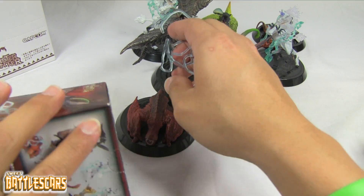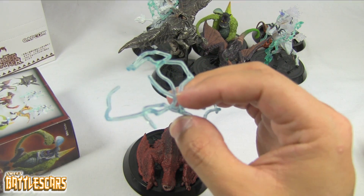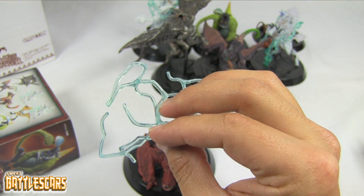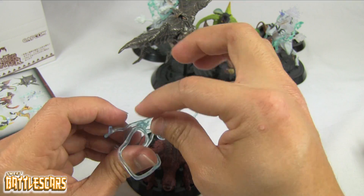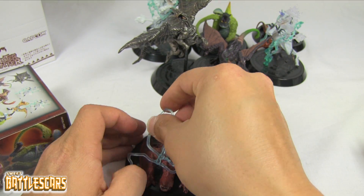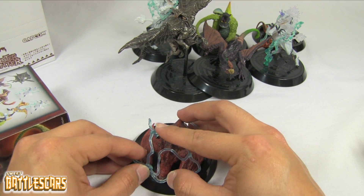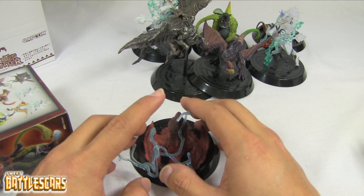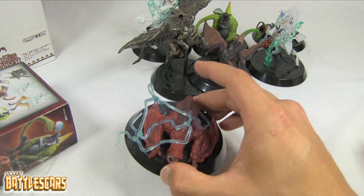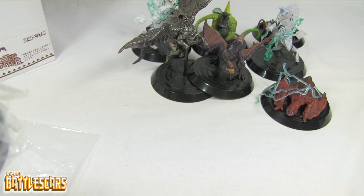Red Ludroth also came with a lightning detail accessory that you can put on him — just kind of all over his body. He's always a pain to fight; I don't like fighting Ludroths — kind of annoying. But there he is — nice figure.